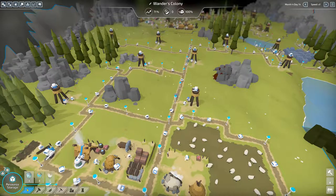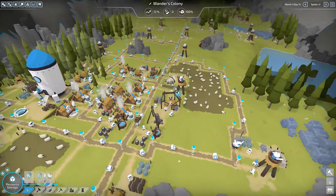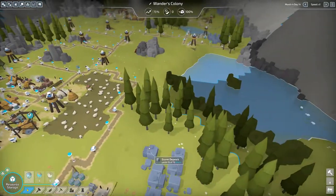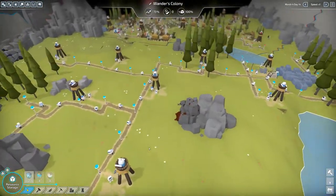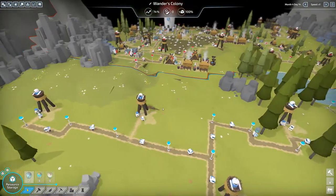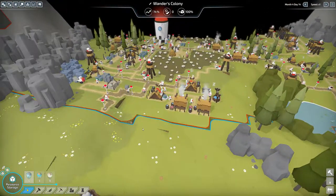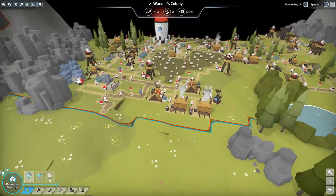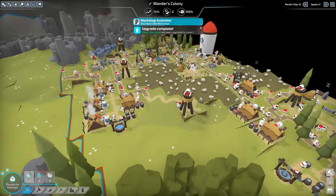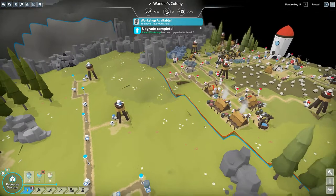Hey guys, WonderNorth here. This is episode 11 of the let's play series I'm doing for the game The Colonists. Last episode we landed on this planet and found out there are enemies over here, so we quickly expanded our borders with all these watchtowers — kind of a line of defense. We actually destroyed a couple of their buildings while we expanded. We have to upgrade our watchtower so they can shoot arrows.